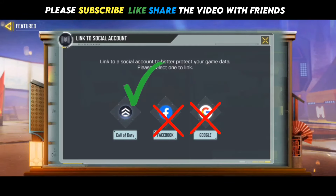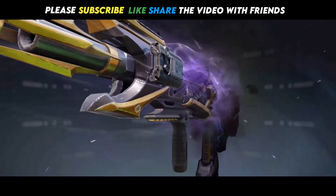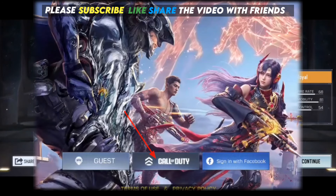First step is link your account with Activision. If you are already logged in with a Facebook account or Google Gmail account, then link your CODM account with Activision, and then sign out and log back in through Activision.